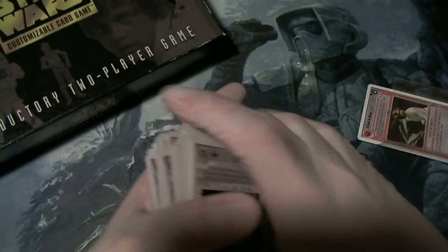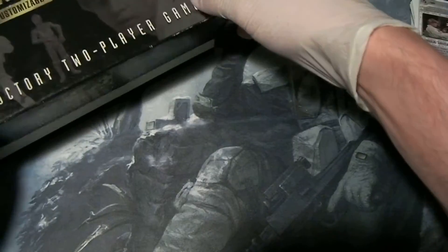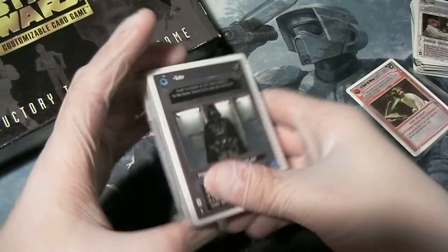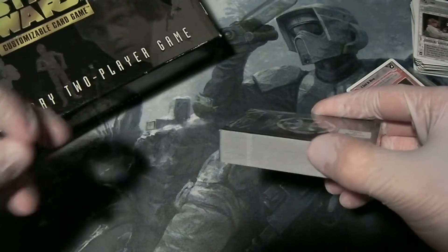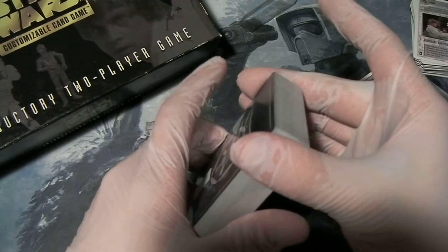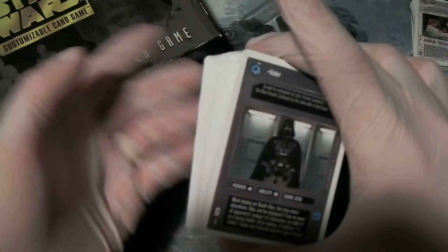All right, and last in that package is — it could be worse. Now we'll take a look at the dark side. I don't believe this has any little neat bits like error cards, but of course it has its own premium-but-not-premium cards that were only available here.